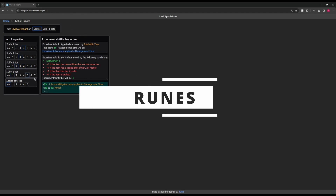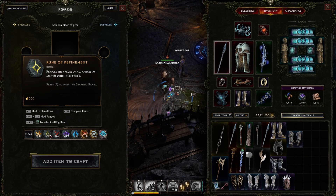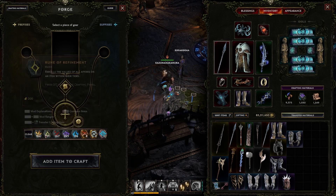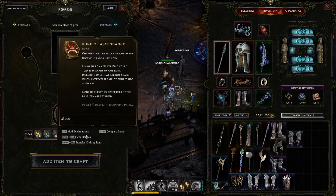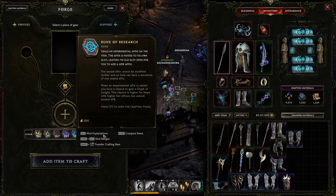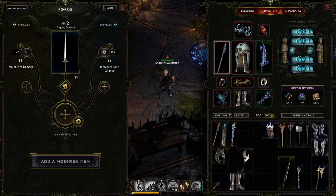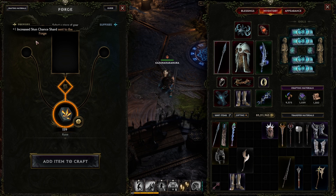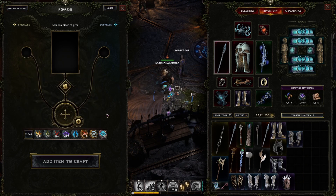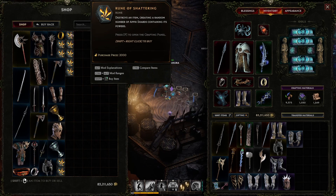Runes give us new interaction options when upgrading an item. The runes available are: Rune of Shattering, Refinement, Removal, Discovery, Shaping, Ascendance, Creator, and Research. Rune of Shattering destroys the item and gives you affix shards — it gives you between one and its tier in shards, so a tier 4 affix can give anywhere from 0 to 4 shards. These can be purchased from any equipment vendor for 2,000 gold and will be the rune you use the most, since it's your primary source of accumulating shards.